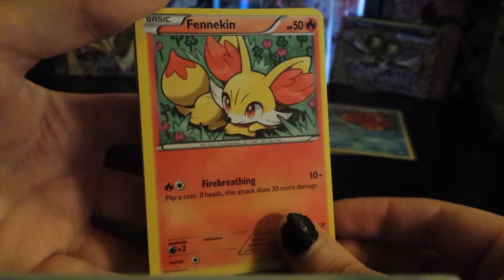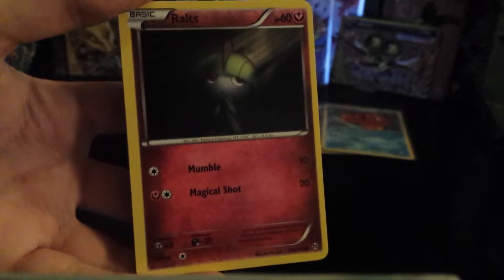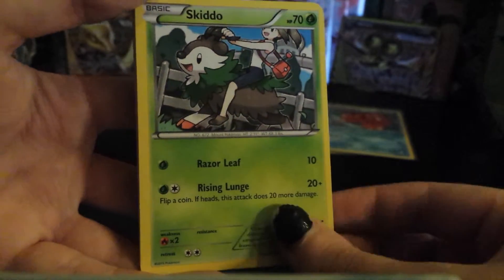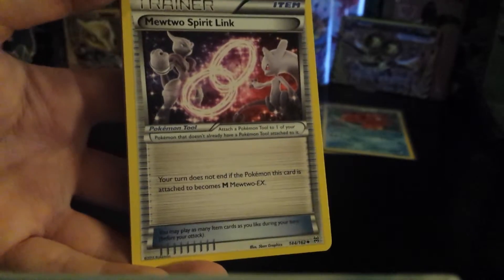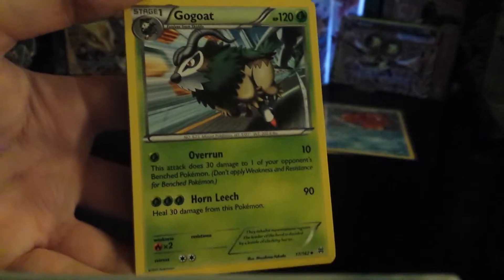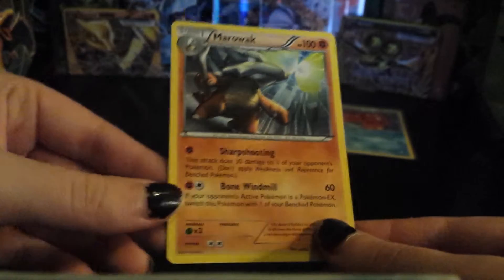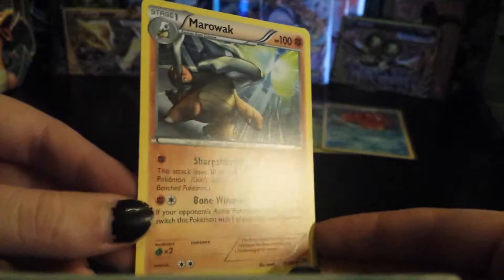Second to last pack, you guys. We're nearing the end. We have Finneon, Magnemite, Ralts, another Ralts, Skiddo, Fracture, Mewtwo Spirit Link, Go-Goat. Reverse Holo is a Paras, and our Rare is a Marowak Non-Holo Rare. I can't pronounce this.